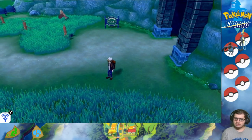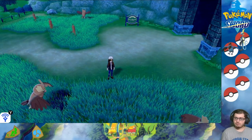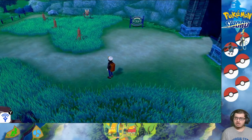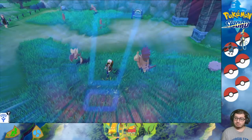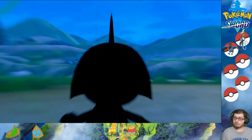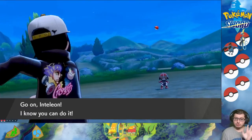I already got all the Pokémon that I've seen on this route, including Pseudo Widow, Koffing, Hatena, and Knockout. Oh, also a Snom — it could have been rare but I got a Snom. Lucky we found Ponyta too. Let's just catch this real quick.